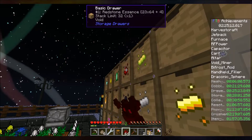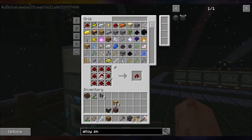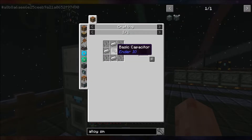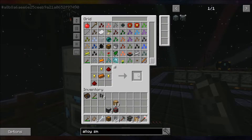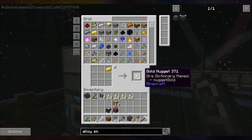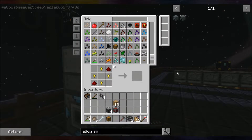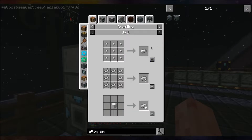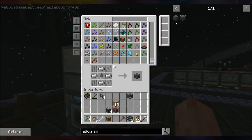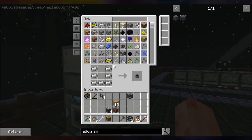This should do for redstone for a little bit. Let's make a ton of basic capacitors — or one stack. Not really a ton like I thought it'd be. I don't know exactly how many of these I'm gonna need, I'm just making some. I just need iron bars, frame, cauldron. Should have fur and eye — I do have those.